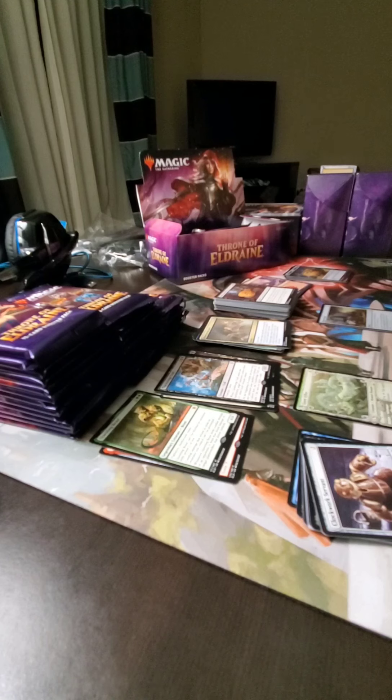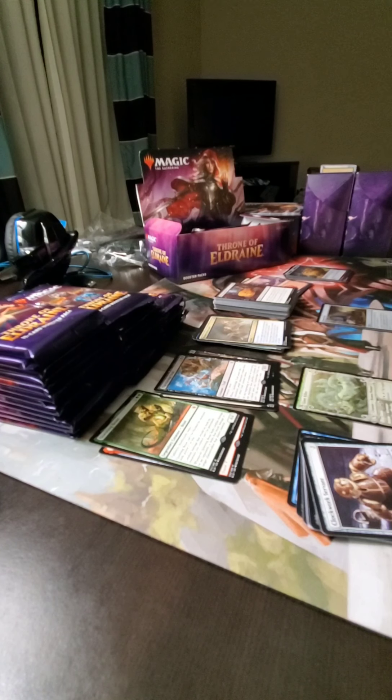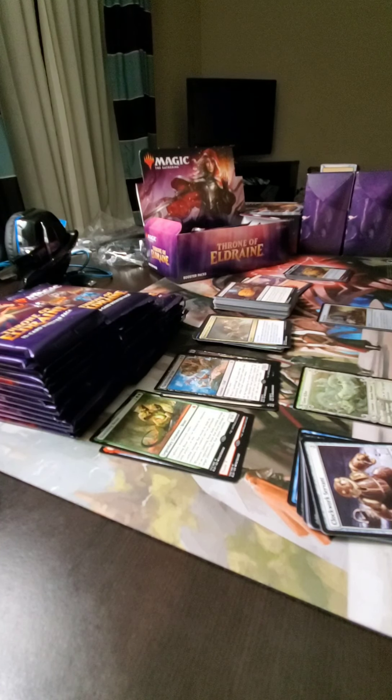The way it works: when you put it on the field, the target opponent gets three 0/1 white goat creatures. At the beginning of combat on my turn, any opponent may sacrifice a creature. If that player does, this gets tapped; in addition, I gain three life and draw a card. That's ridiculous — and it's an 8/8 with trample and haste. So those goats aren't long for the world. The next three turns are them sacrificing those goats to keep it tapped, but you're getting nine life and drawing three cards guaranteed. Even if you're playing red, you better have like four burn spells in hand.